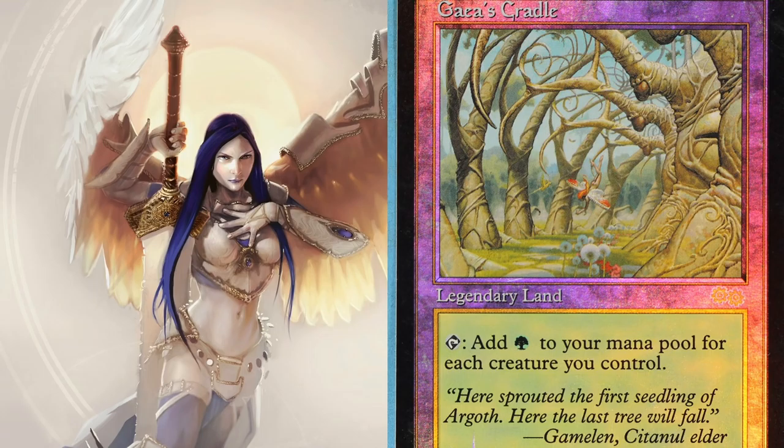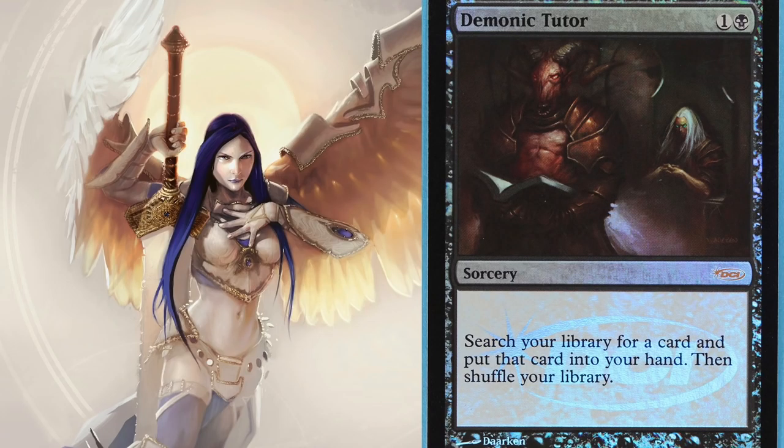Demonic Tutor — I have it ranked very high because the stronger these other cards are, the stronger Demonic Tutor becomes. Demonic Tutor means you can get any of the cards on this list. You can find a problem solver, get out of trouble situations, find mana acceleration, card draw, or an extra turn. It's a solve-all, and its power is reliant on the other cards — that's why I have it ranked so high.